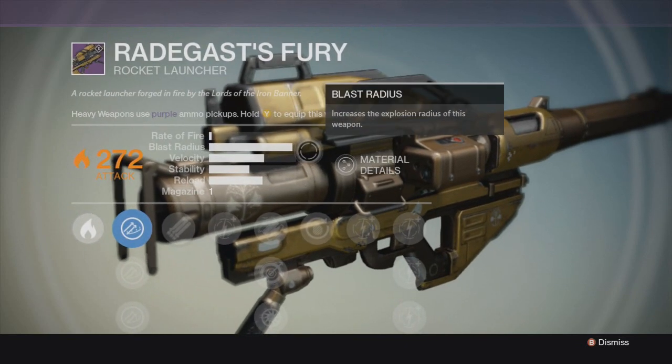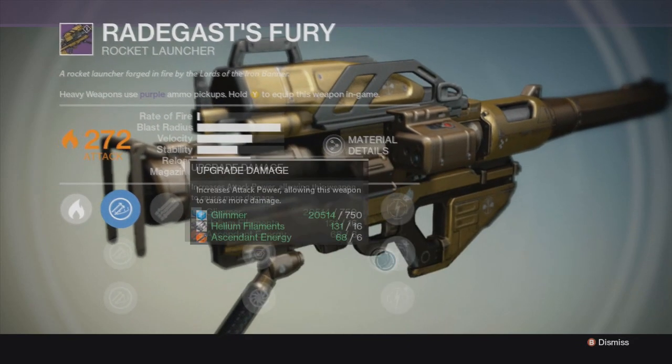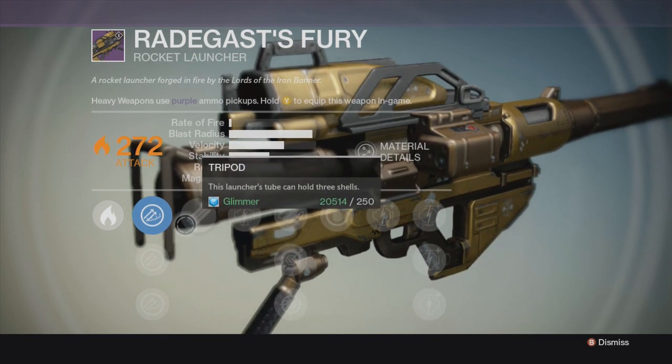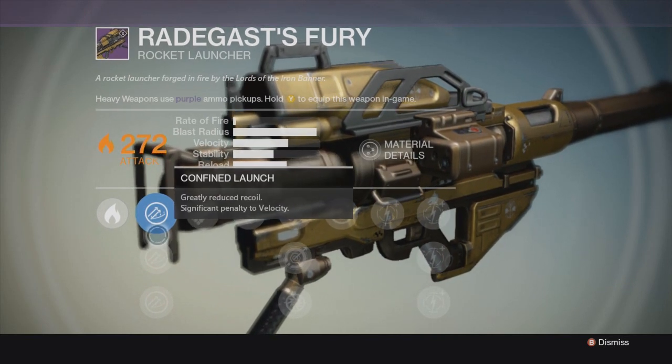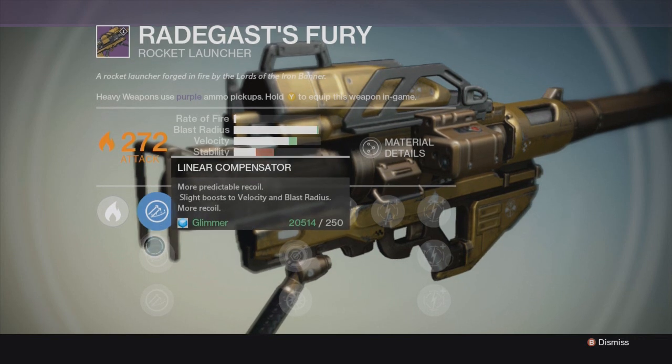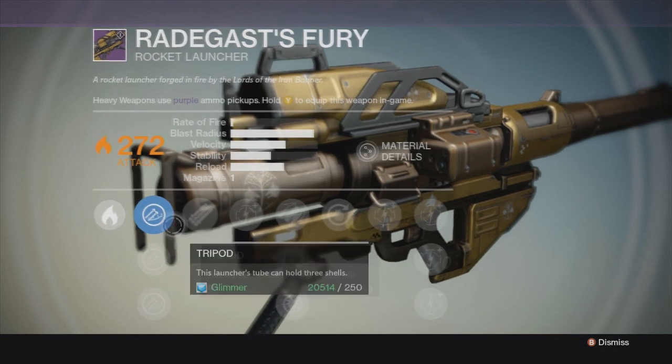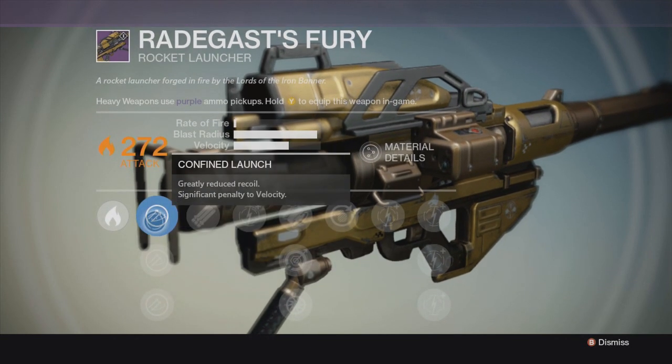It does solar damage, takes some helium filaments. Now what I really like about this weapon most is the tripod — just look, we can hold three tripods. This is an Iron Banner weapon. It says right there it was four as an Iron Banner. You can't really see it because the text kind of blended in with the rocket launcher, but seriously this weapon looks awesome.